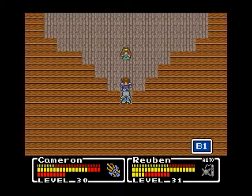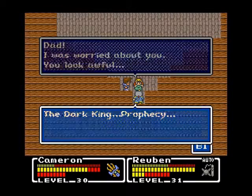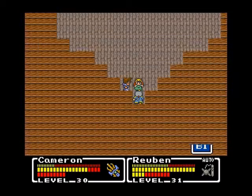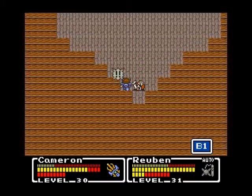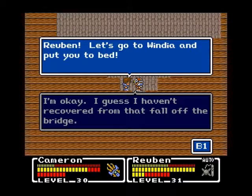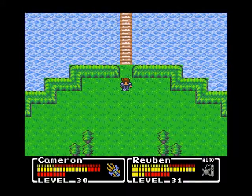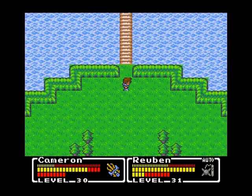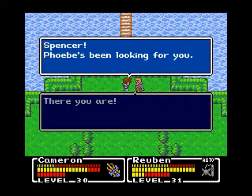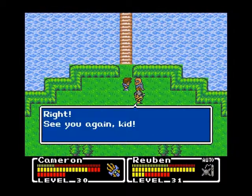Are you okay? Don't worry. You look awful. I have bad news. The Dark King. Prophecy. Dad, tell us about the prophecy later. Recurring your rooms in Windia for a spot. I guess I haven't recovered from the fall off the bridge. Let's get back to Windia and put you to bed. Spencer and Tristan, what's up, dude? He isn't looking for you. I met her in the end of Windia and now she wants to see you. We're done here. Let's go. Alright, see you again, kid.